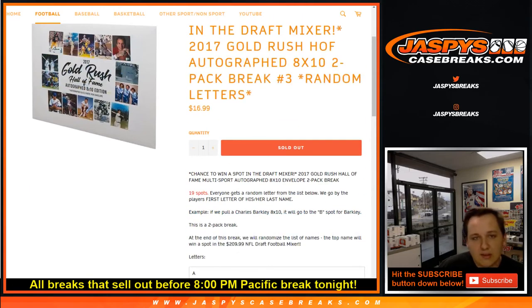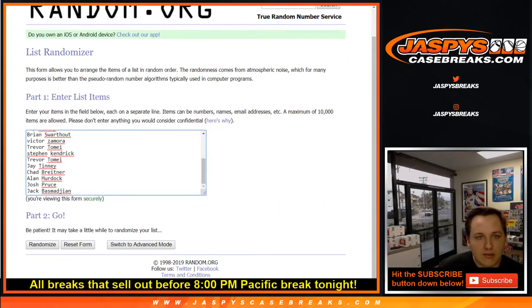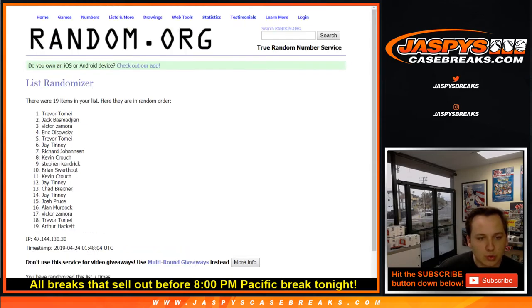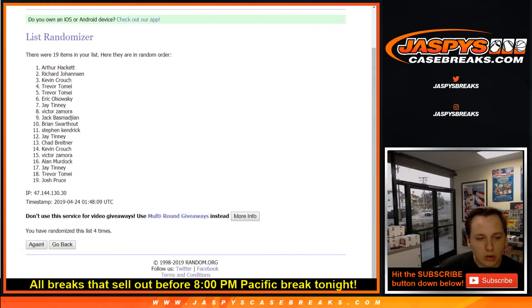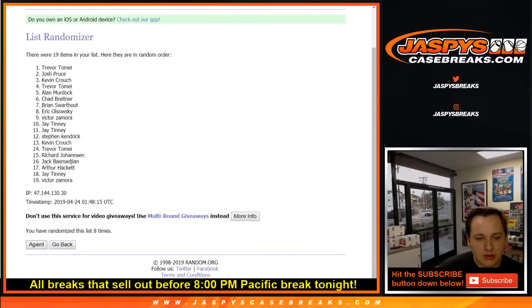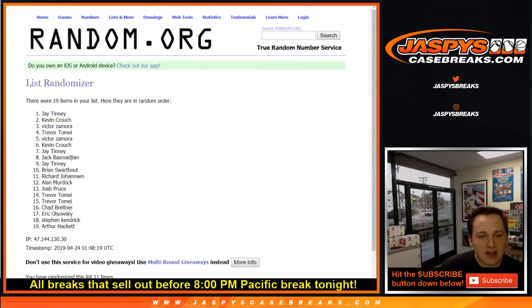The top name wins the spot. Good luck, everybody. Six and a five — one, two, three, four, five, six, seven, eight, nine, ten, 11th and final time. Jay sticks on top. I think you're on the 10th and the 11th there. So 11 times — congrats, Jay.